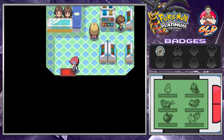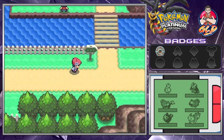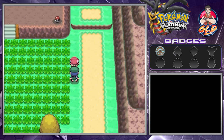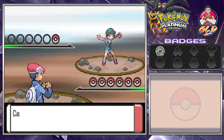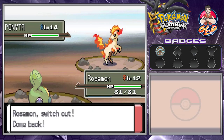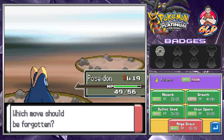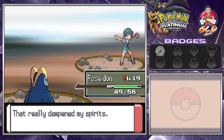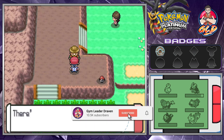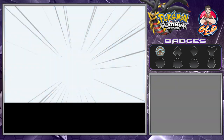Let's go straight into Route 205. In the last episode we took care of a few people here and there, got ourselves a Budew, and we captured a Pachirisu just for its Pickup ability — we need a Pokemon with Pickup to grab rare items. Here we have Ponyta trying to hit us, so let's go with Bubbly Beam. Roserade grows to level 13!